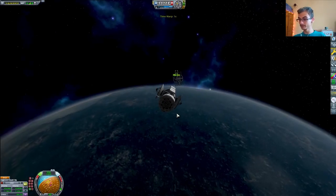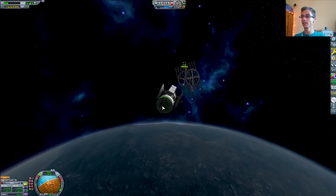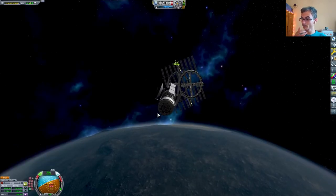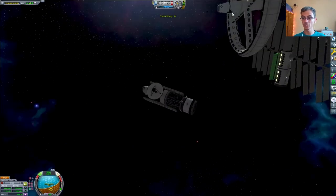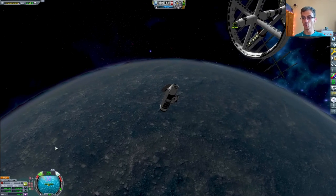Here we are coming closer to the space station that is waiting for us. Look at this — this thing also has radiators and is the main communication part because it has the giant two antennae that we need to communicate with.